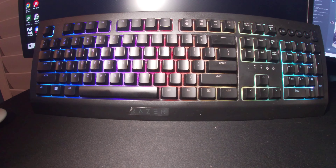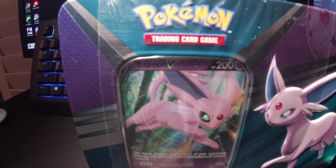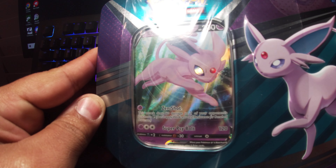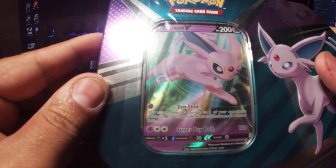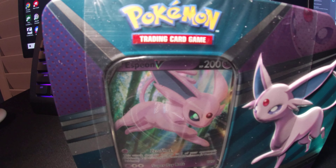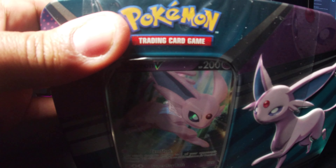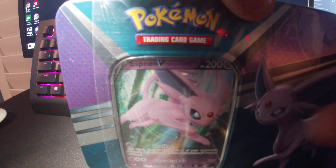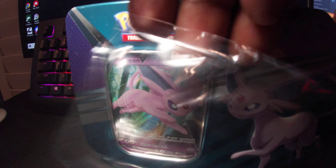Ladies and gentlemen, Strength10407 here back at you with another unboxing — opening up booster packs. We are opening up the Espion tin box, as you can see. It's a promo card, so let's get to it. It's still wrapped up, I haven't opened it yet, so I'm just going to go ahead and open it up — scratched the box a little bit but that is fine.